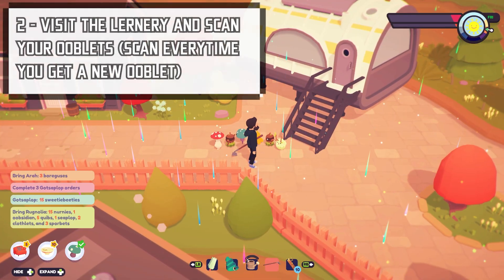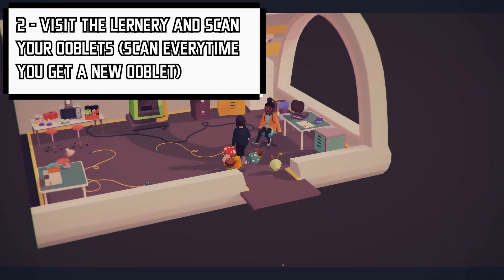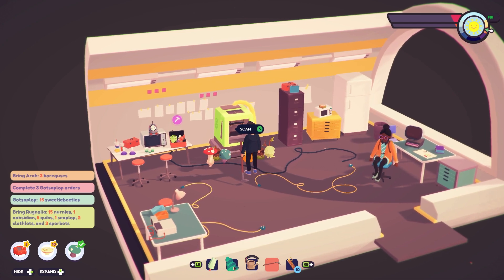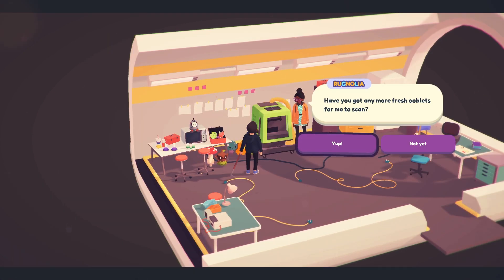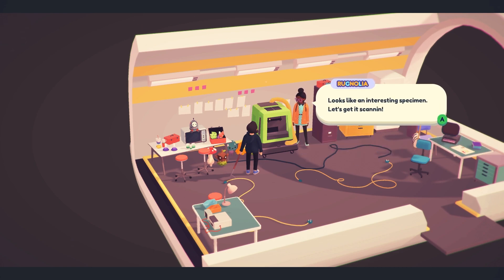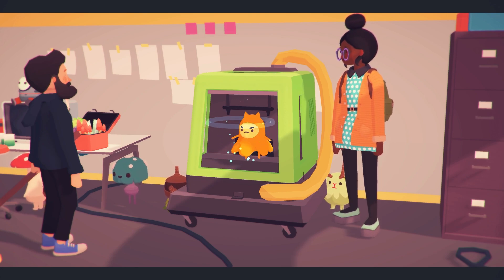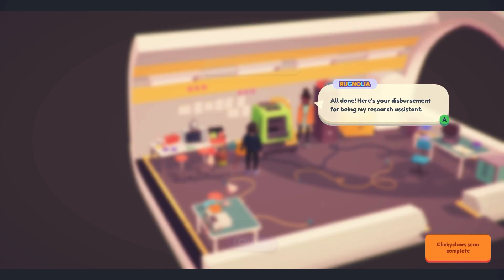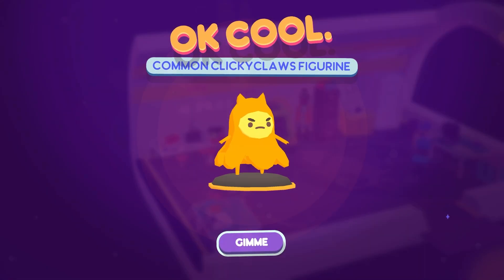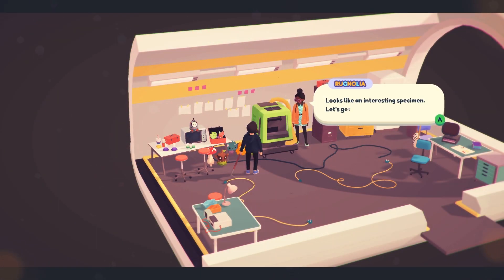Number 2: As soon as you can, visit the Learnery. The Learnery is located in the top right corner of the map and looks like a little silver caravan. Once inside you'll see a few things to interact with. The most important is the scanning device, which allows you to scan your Ooblets and document them. Each time you scan a brand new Ooblet you'll receive a big stack of cash and a small toy of that Ooblet which you can place in the town hall to complete your collection. Scanning Ooblets is one of the best ways to earn money early on.